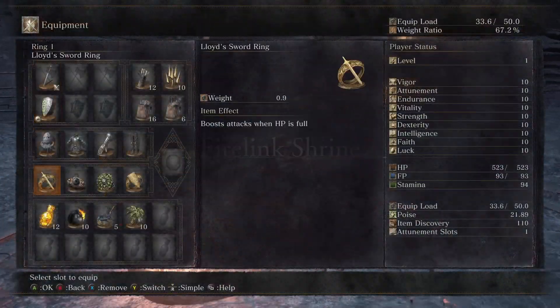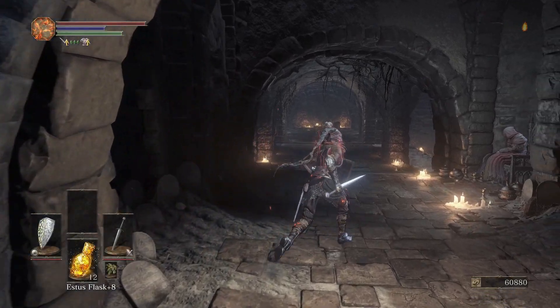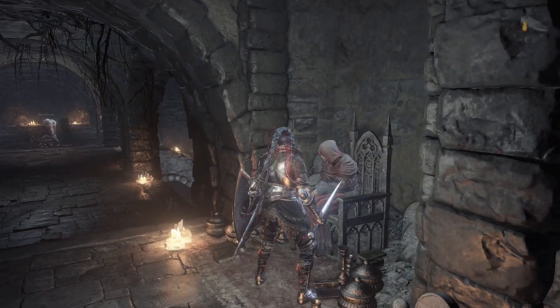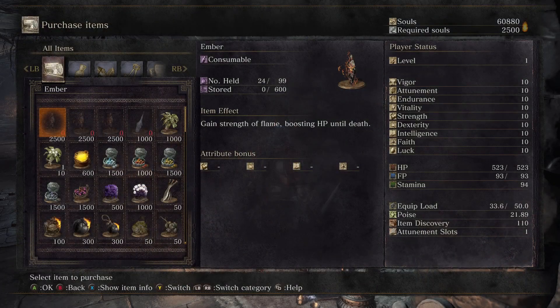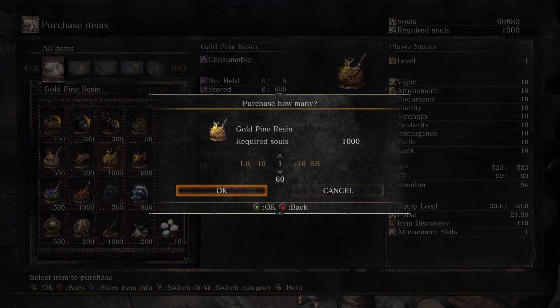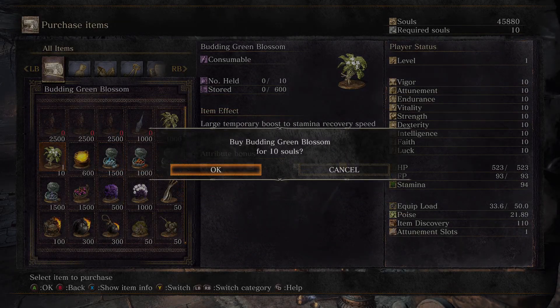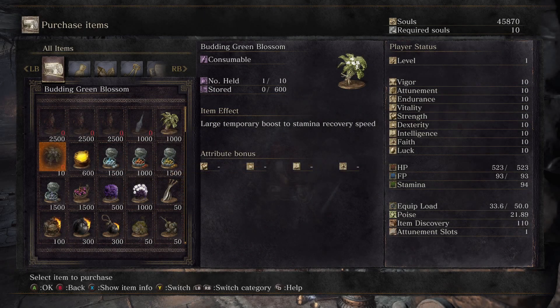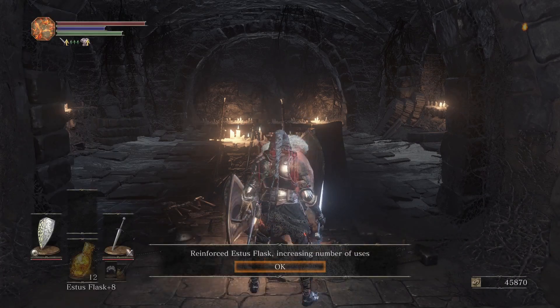Welcome back to this Verna Masters Soul Level 1 playthrough of Dark Souls 3. Last time we fought against Yorm, Aldrich, and the Dancer, only one of which actually gave me any trouble. Today I'm starting by giving gifts to people, including all the ashes I picked up, giving them to the Shrine Maiden so I could buy some gold pine resin. I also went to see Andre to reinforce my Estus Flask.